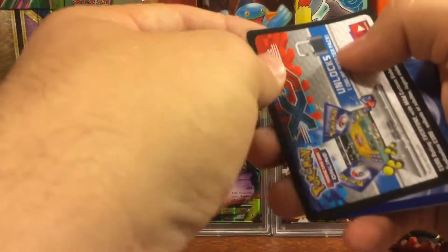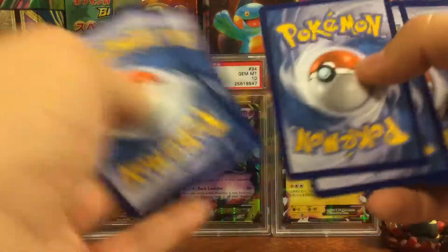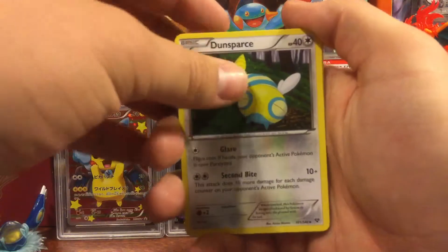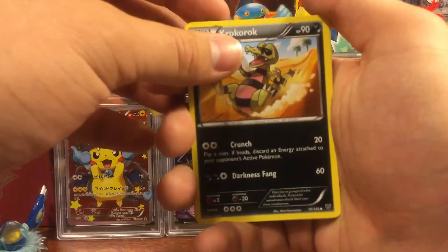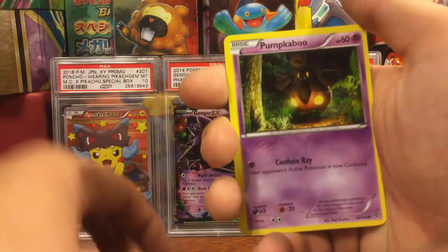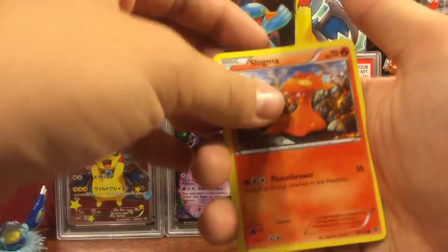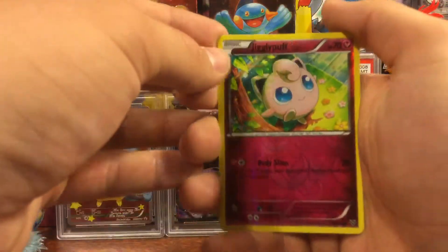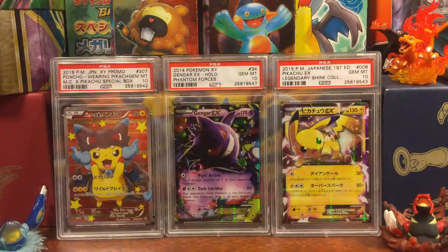And ooh, these are not reprints from the first pack. We have Dunsparce, Breloom, Krokorok, Staryu, Doduo, Pumpkaboo, Jigglypuff, Slugma, a Reverse Jigglypuff, and a Krookodile non-holo.